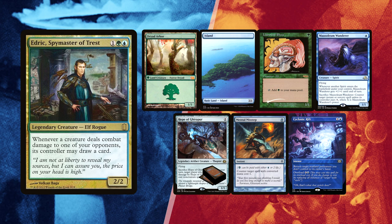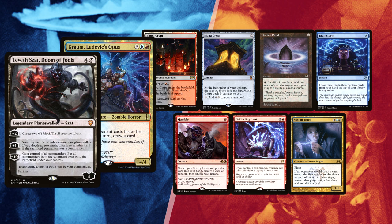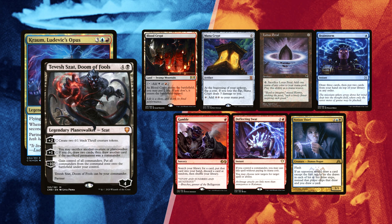Lastly, Leite kept his first 7, also filled with great card quality. A single Blood Crypt but paired with a Mana Crypt and a Lotus Petal for ramp. Brainstorm can dig him some stuff and Gamble can be aimed at some fast mana, for an earlier commander or a combo piece. Deflecting Swat is always great to have, and Notion Thief can be key versus Edric or paired up with a Wheel.